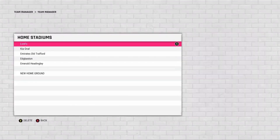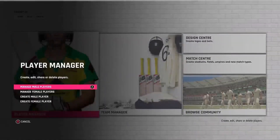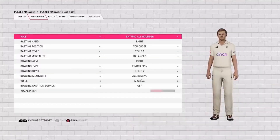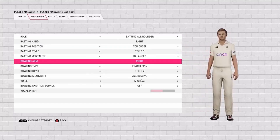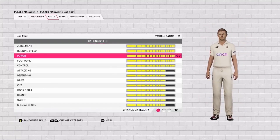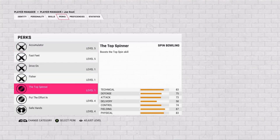These are all the licensed teams with their local home stadiums. The BBL teams and CPL teams will also be licensed — this is only the international page. Joe Root looks quite nice. There's the Ashwin bowling style. You also have full control of all your perks, skills, and equipment from the Player Manager, so you can customize and change up everything from there.